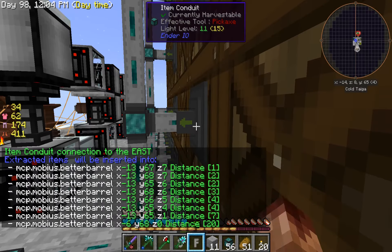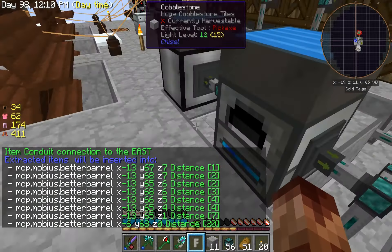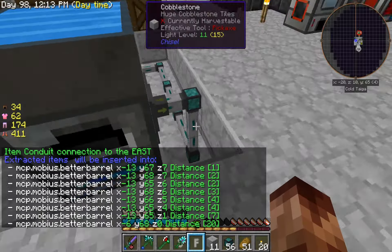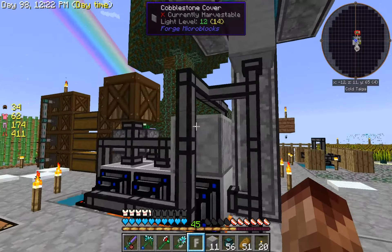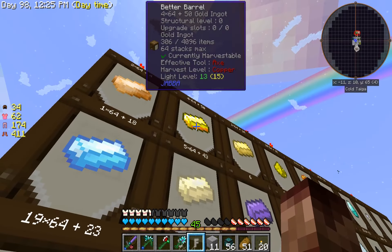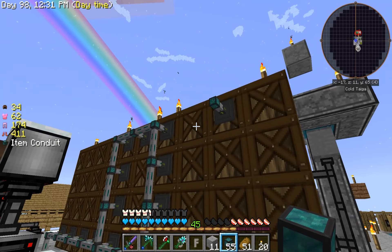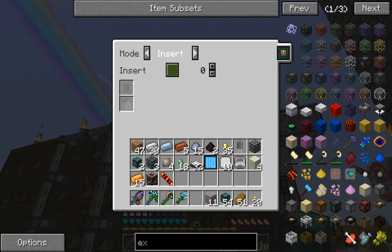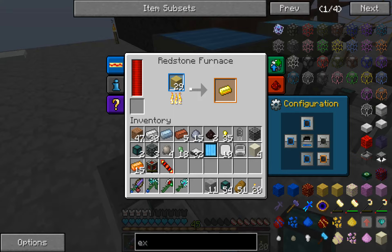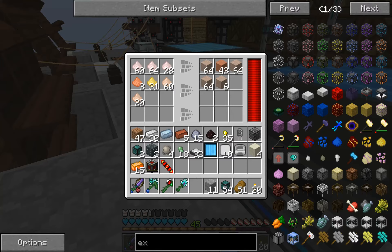That might be a problem right there too. I said I have no insert, and now I was taking it and took it out. Not working on gold. It may take the thing it's in. I just put them all on insert and it should just start pulling them all in. That's going to work pretty good.